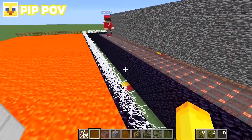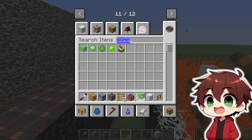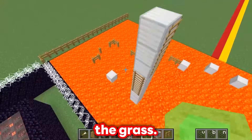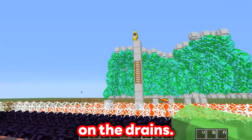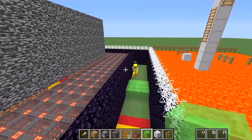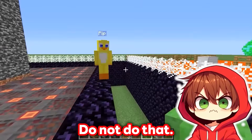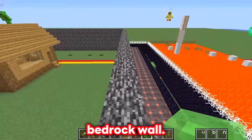If you're in survival mode, just turn on creative mode! Pip, it doesn't work like that! How about we put some slime blocks inside of this hole right here so it blends in with the grass, and then when I come from up here, I can jump onto the slime, bounce over, and land on the drains! I can even do a backflip! Pip, you hit your head really hard there. Don't do a backflip if you're going to land on your head! But anyway Pip, we landed on the drains but we have no way to get inside of this bedrock wall!